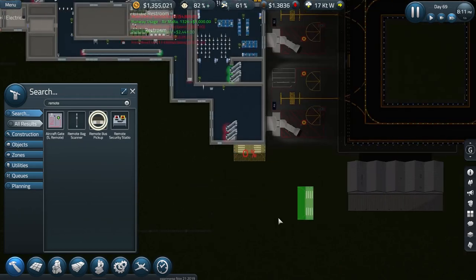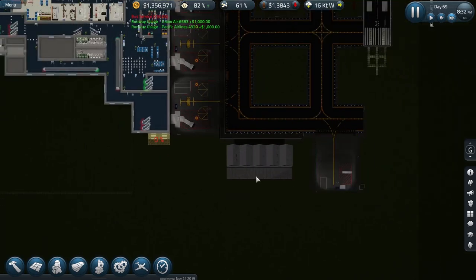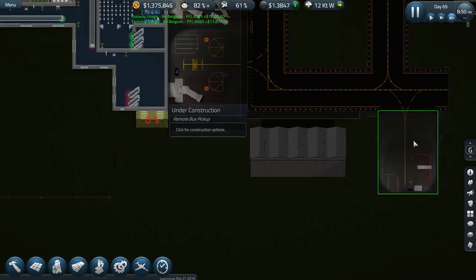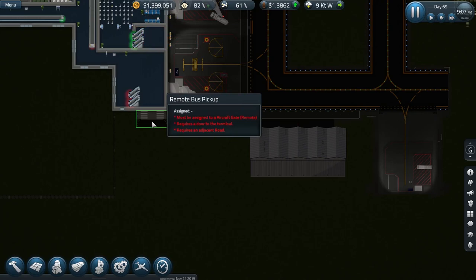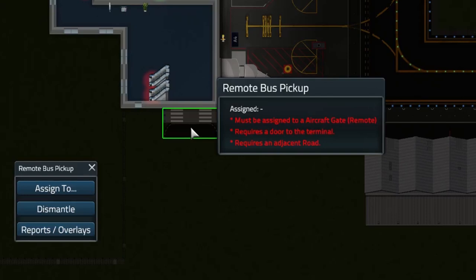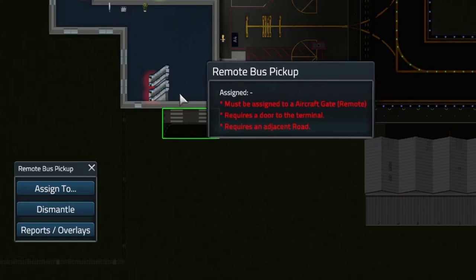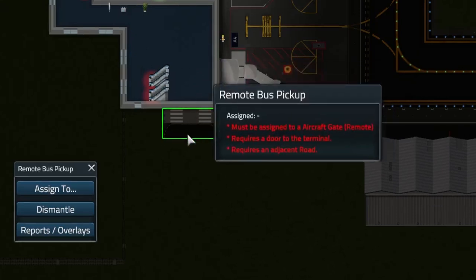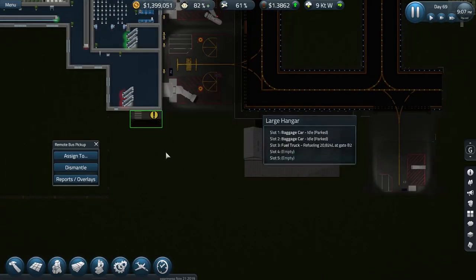So I'll place that there. They've already built the aircraft stand itself. The way it works is until you connect the remote bus pickup to the remote stand, you can't do anything with it. We've got the remote bus pickup here and it needs three things: it must be assigned to an aircraft gate remote, it requires a door to the terminal, and it must attach to an adjacent road so buses can travel between the stand and the gate.